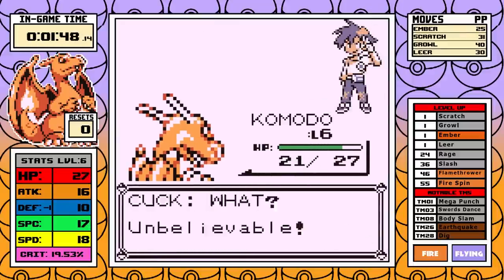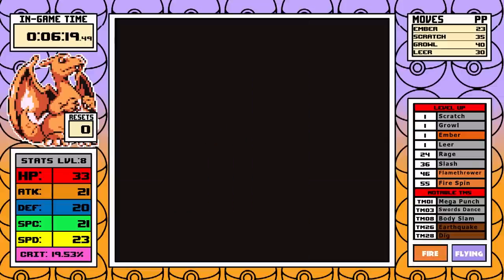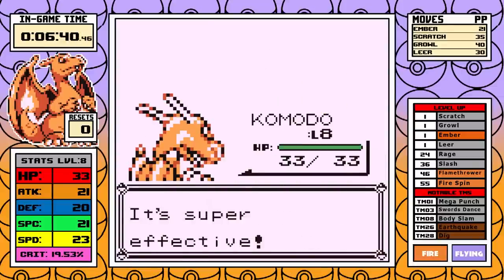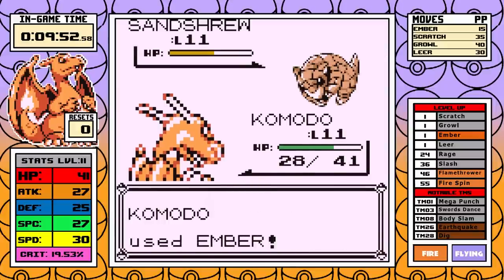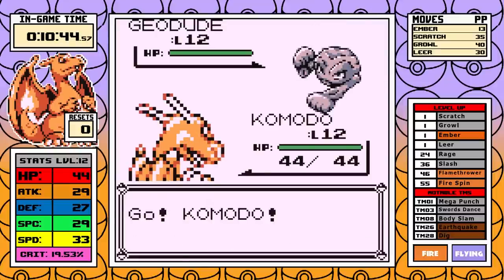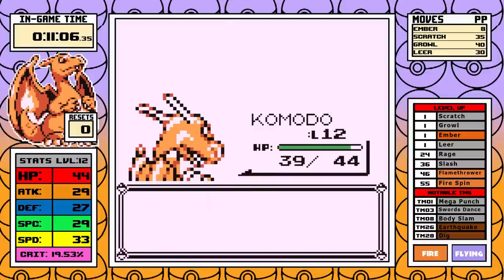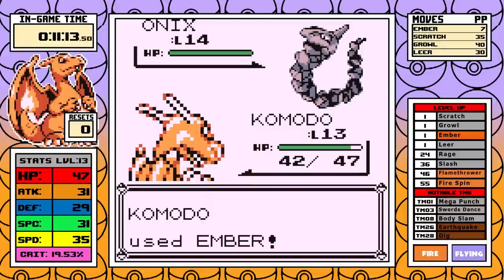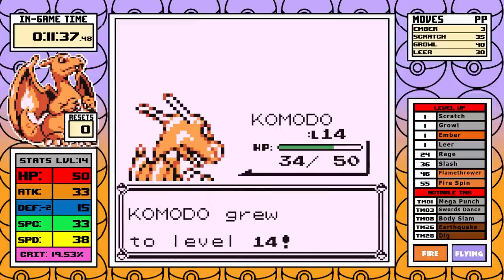I don't take on the optional rival, but I do face all the bug catchers in Viridian. With Ember you can make really short work of them — it's the easiest experience you'll get and very efficient. I also take on the Junior Trainer since he only uses ground types and they don't resist fire. I move on to Brock at a clean level 12, and with high speed and a special attacking move, I make short work of him. Rock types resist fire, but their special stat is low enough that you still do a lot of damage.